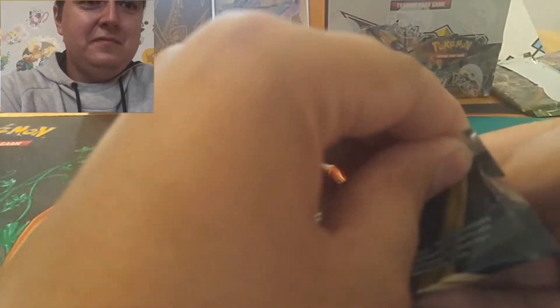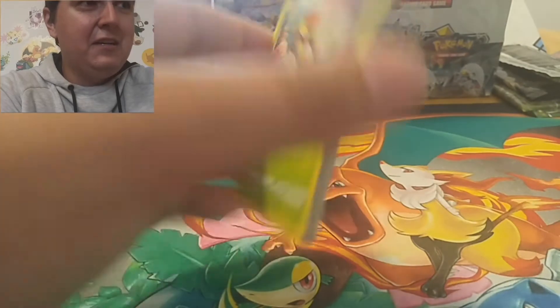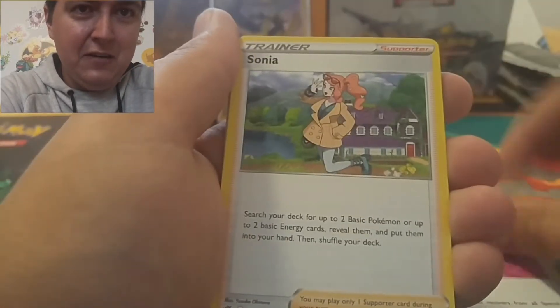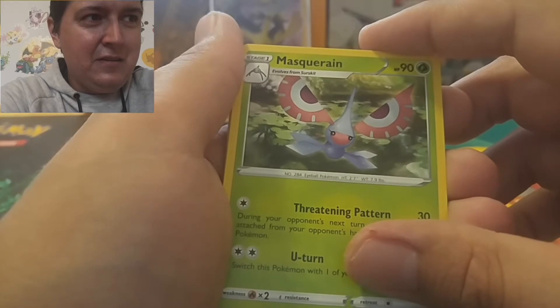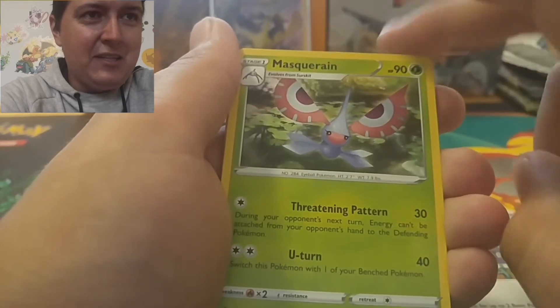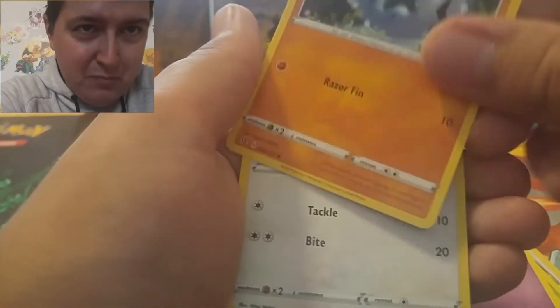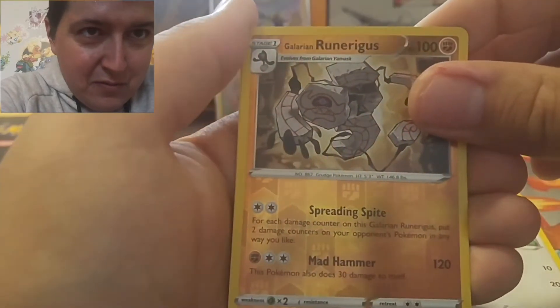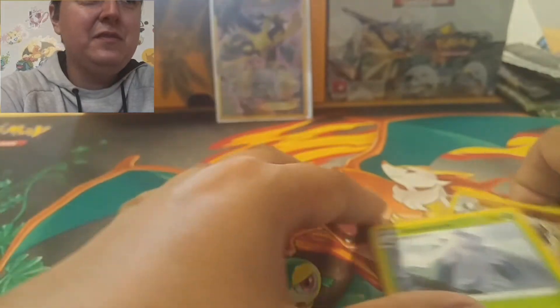We're going into Rebel Clash next. Still need that Frosmoth — that golden Frosmoth. I didn't really like this set too much, but Darkness Ablaze when that comes out, oh my god I can't wait. Charizard hunting for sure, that V-MAX is a beautiful card. They just announced another set called Vivid Voltage for November, so that's going to be pretty cool. We got Wingull, Natu, Barboach, Galarian Rapidash, and a Bottomless Pit — nothing in that one.